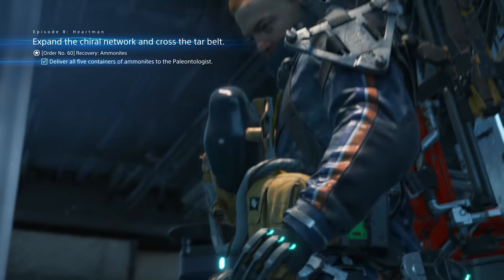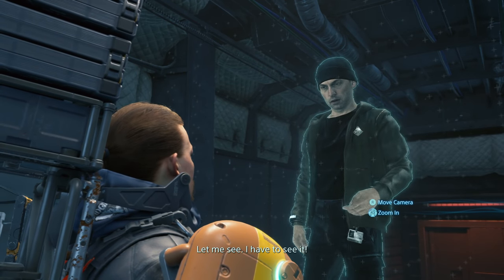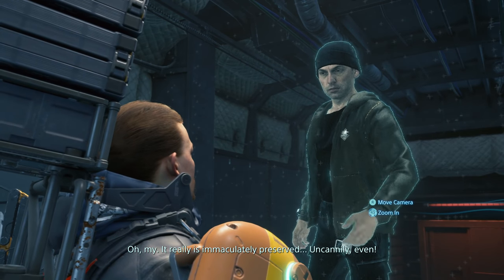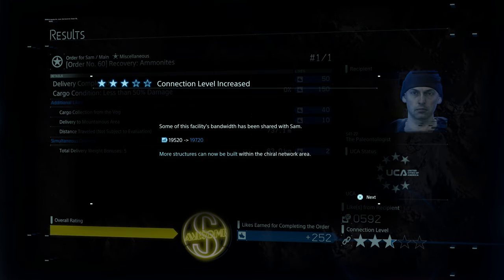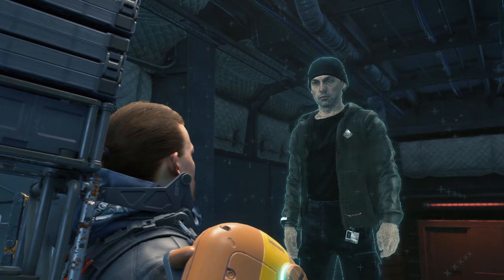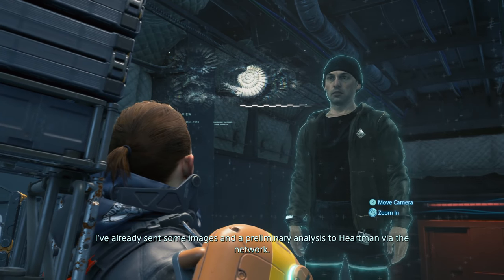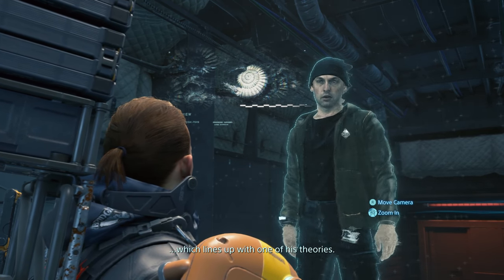Delivering cargo. You found it — let me see, I have to see it. Oh my. It really is immaculately preserved. Uncannily even. It did indeed include an ammonite with a bona fide umbilical cord attached. I've already sent some images and a preliminary analysis to Hartman via the network. Interestingly, it seems the surrounding strata contain traces of tar, which lines up with one of his theories.